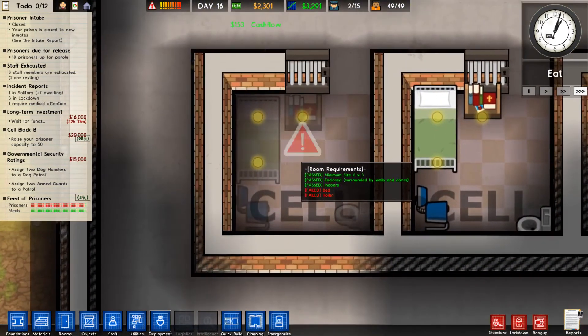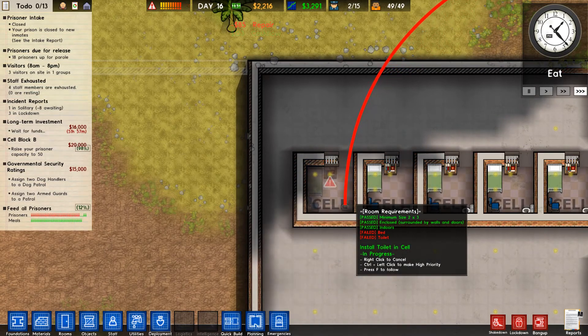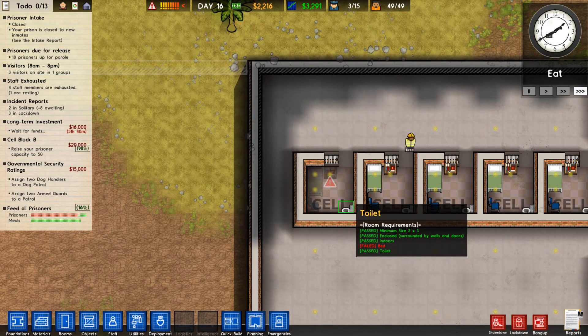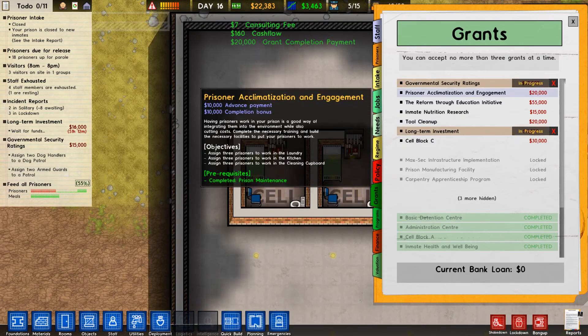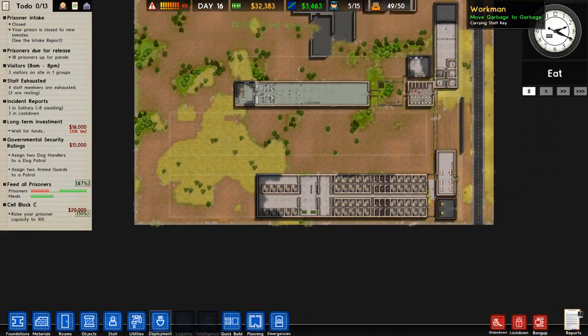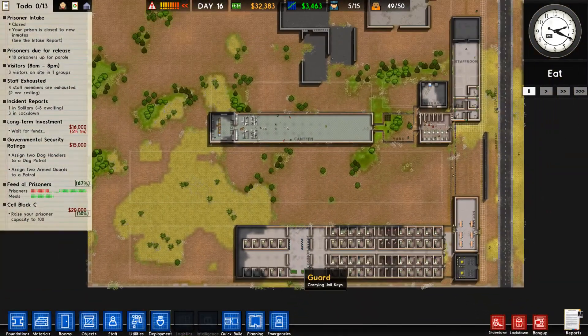Once we do that I think it will be as good a time as any to finish this episode. Done — we are going to go straight on to cell block C and then leave it there. What a productive episode — we have gotten so much done. In the next episode we'll start on our second cell block, and in time we're going to increase the size of our canteen and infirmary. So those are our next three big goals. Thank you all for watching and I'll see you all next time.